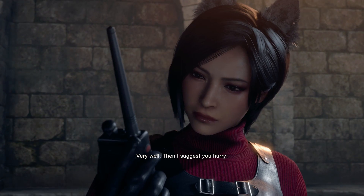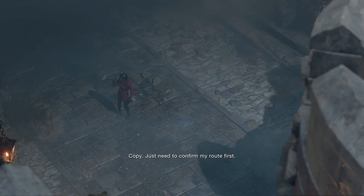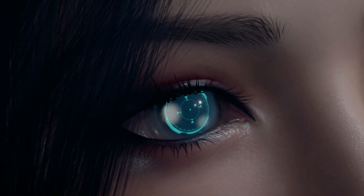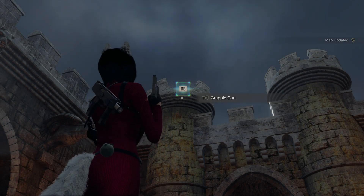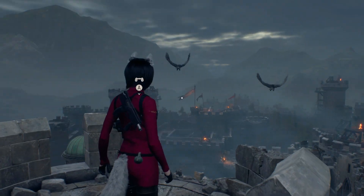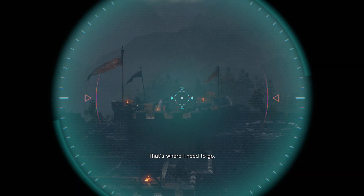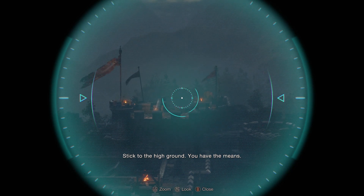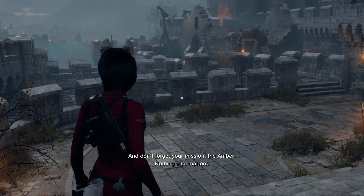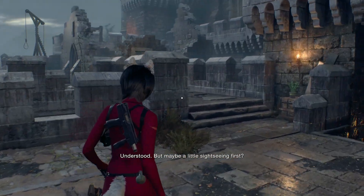I'm attacking him every step of the way. Then I suggest you hurry. Just need to confirm my route first — heading out to get a visual of the area. Ada is equipped with her trusty grapple gun, so she can climb things. Stick to the high ground — you have the means. Don't forget your mission: the hammer. Nothing else matters. Wrap this little tour up and bring it to me. Maybe a little sightseeing first.